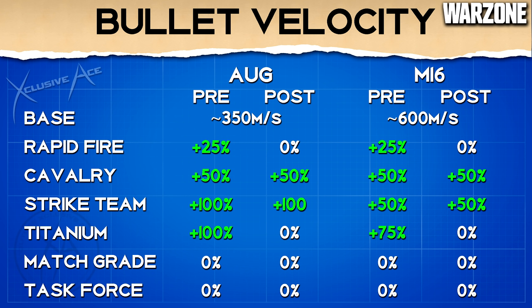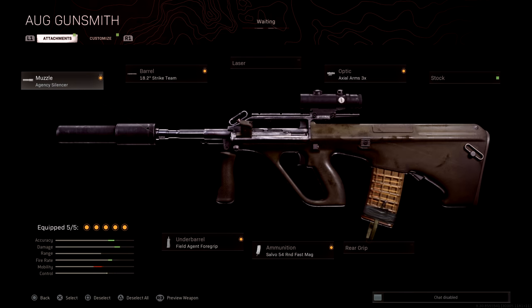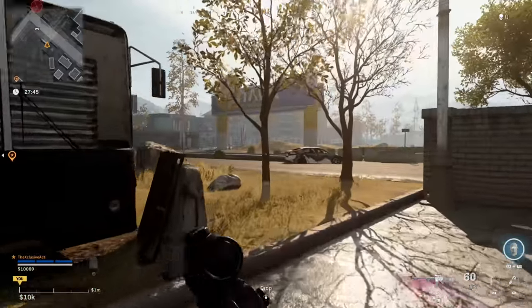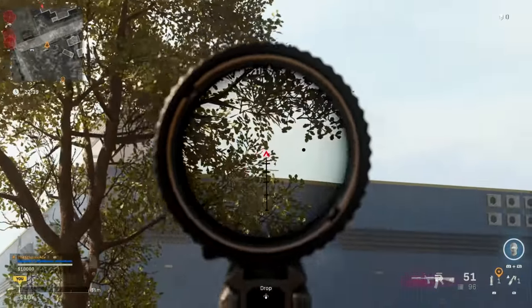As for the M16, we actually get the same boost to bullet velocity with both the cavalry and the strike team barrel, so it might not be as obvious a choice. But when you factor in that the strike team barrel also helps with rate of fire and the cavalry barrel doesn't, it is the clear choice to use the strike team barrel on the M16 as well. This is what the current best setups look like for the M16 and AUG - basically exactly the same as before but swapping out the titanium barrel for the strike team barrel. The easiest takeaway: semi-auto tactical rifles should use the cavalry barrel, and burst tactical rifles should use the strike team barrel.